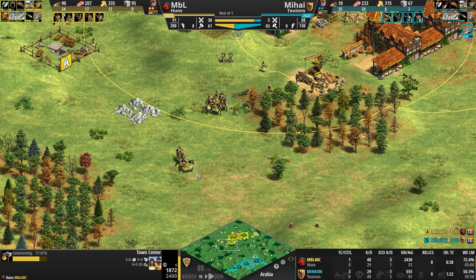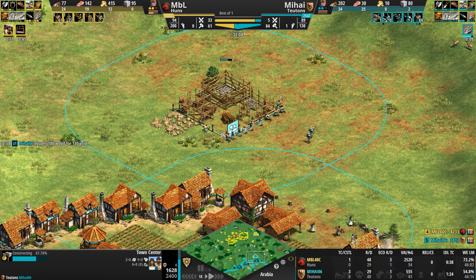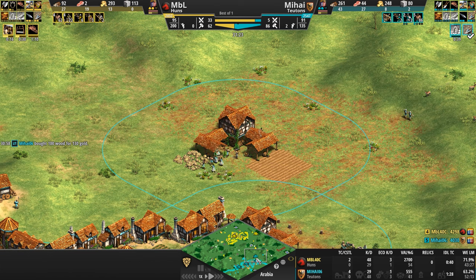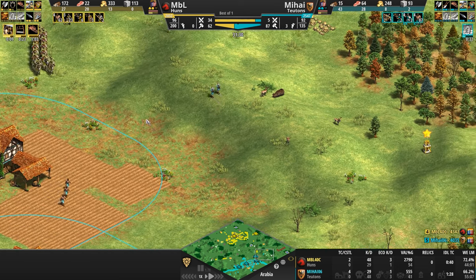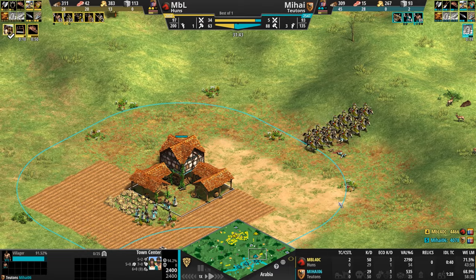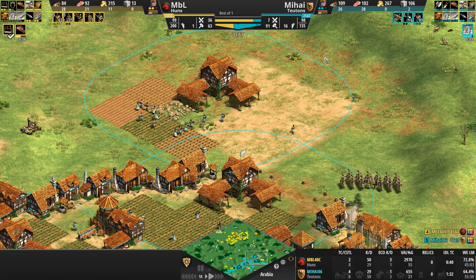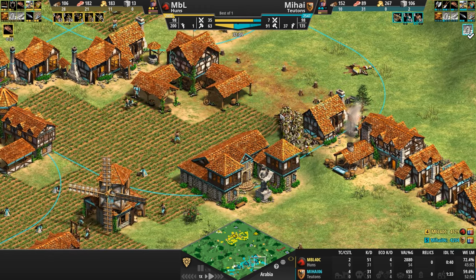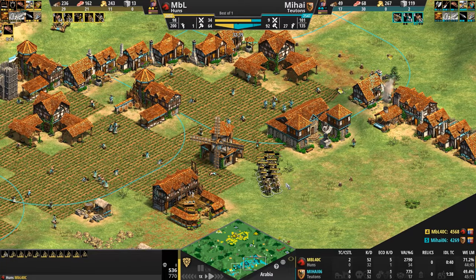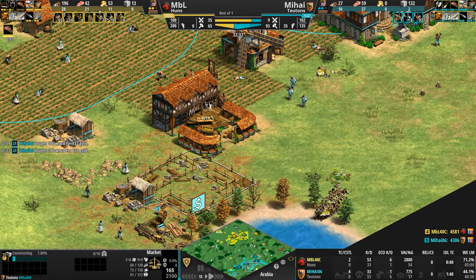A second town center is finally going up for our yellow Hun, who now has 23 cavalry archers in total. A fourth town center for our Teuton — the problem now that cavalry archers are out is that this expansion is incredibly exposed. These cavalry archers don't need to outrange the town center — they just camp outside and force all villagers to garrison. MBL enters the castle kill zone with 560 HP, but elite skirmishers are now out for the Teutonic player — 13 of them — which will zone out these cavalry archers.